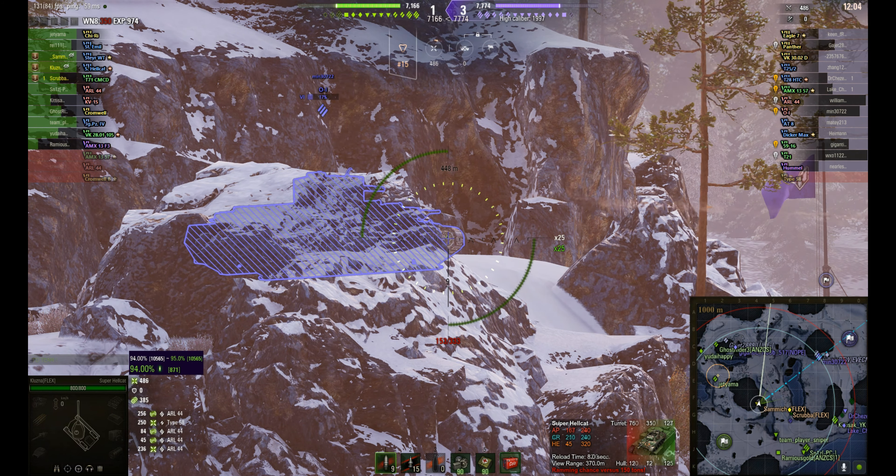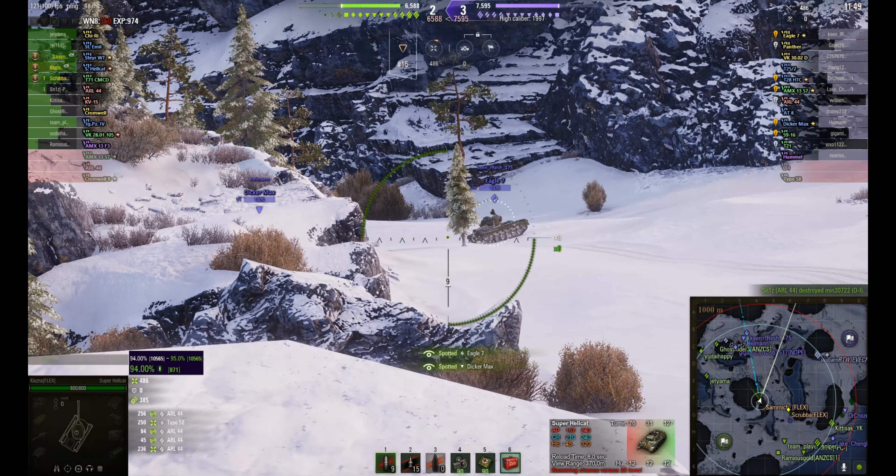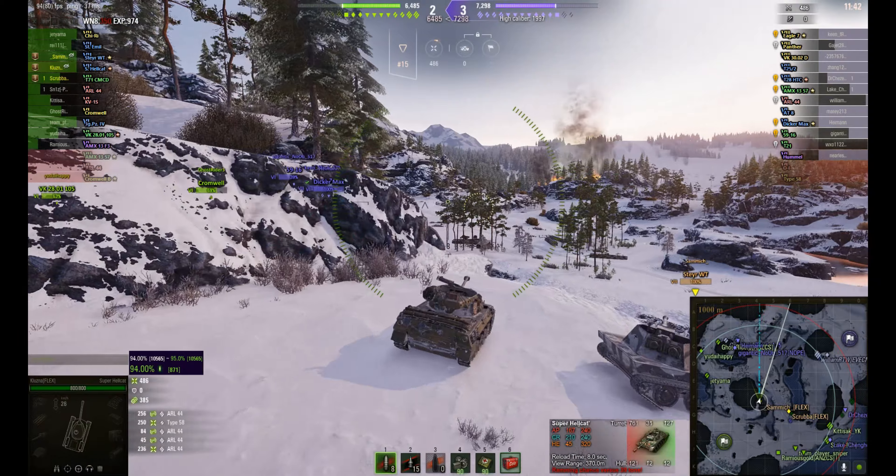But it looks like the team in the north is also paying the price now. Okay, they spotted some tanks crossing — Eagle 7. Unfortunately that shot doesn't go through. But does he get lit? No, he doesn't. So that's interesting — their view range is not so good.